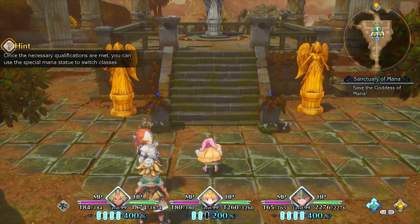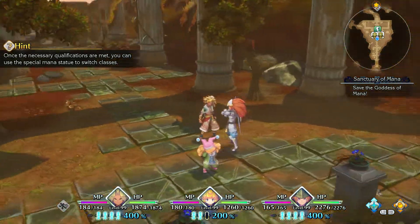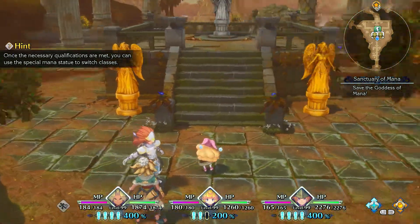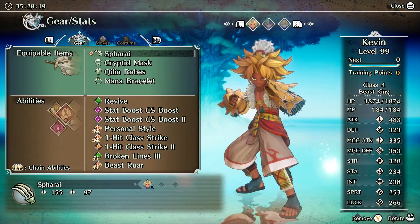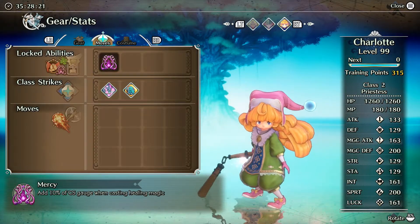All right, so you decided to go with the light path. Is it any good? What does she have in store for us? Well, let's take a look. Let's check out her class skill, which she gets from getting a second tier class. That's 10% CS gauge on casting healing magic. This is quite good because she will be healing.